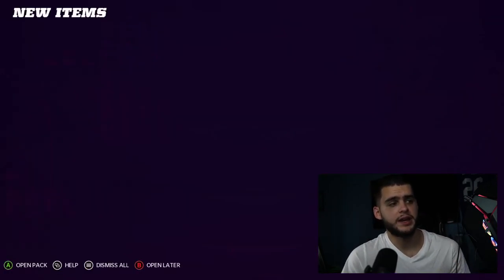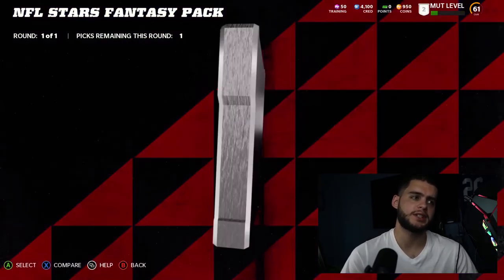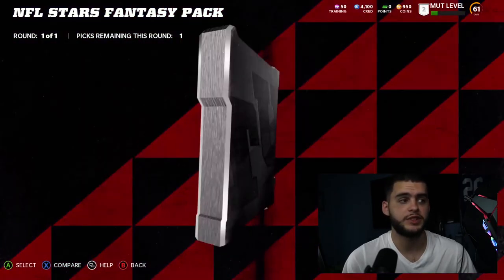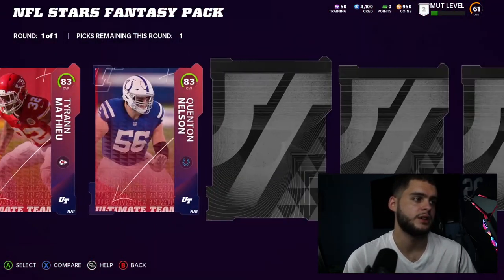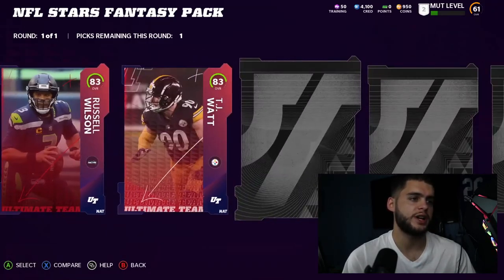Now for the NFL Stars fantasy pack — if you're wondering whether to get MVP or Dynasty edition, I think if you use the 20% discount they're so close in price that I'd probably recommend going ahead and getting Dynasty. But if you're trying to save a few bucks, you can still use it. Let's get all these open — these are the free 83-overall cards you get.